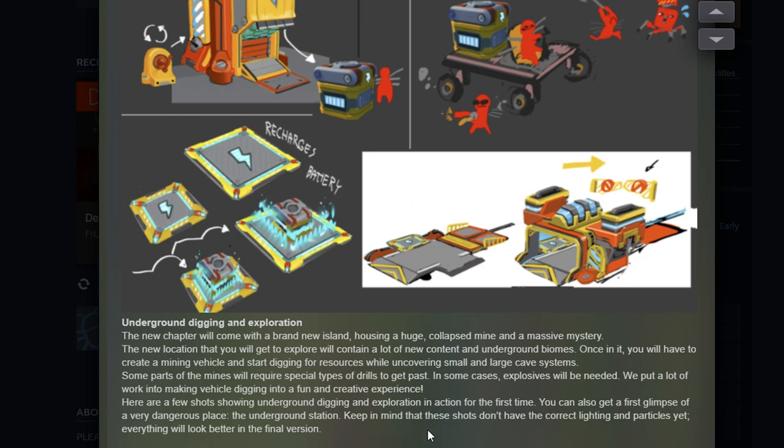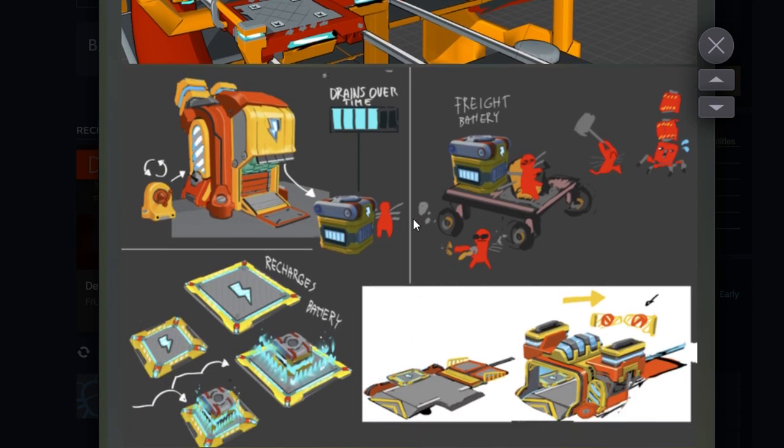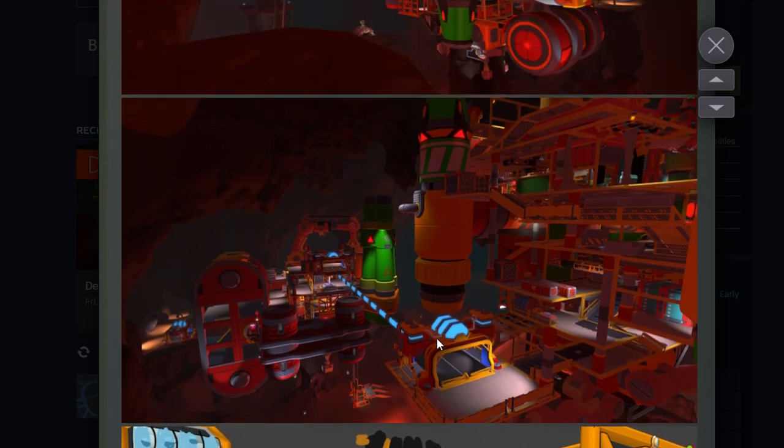There are shots showing underground digging in action and a first glimpse of the underground station — a very dangerous place. Keep in mind the lighting and particles aren't final yet. It looks like there's a master battery you have to eject and take, dodging explosive bots, then get it to a gate which opens up either the way out or further into the mine. That seems to be the gameplay loop here — take the master battery and feed it to the gate.